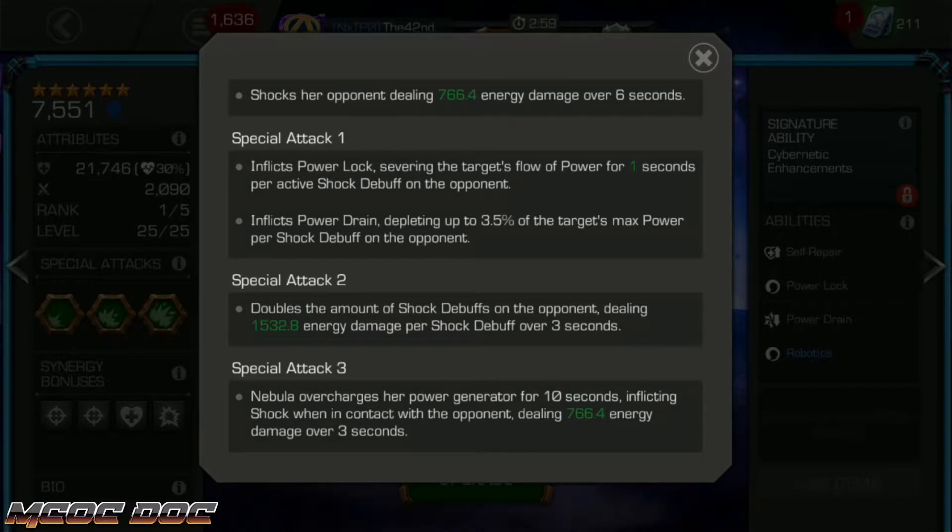The shocks need to actually be up for the third hit. You'll drain 3.5% per shock debuff. It's relatively consistent. Ten charges is a third of the opponent's max power, or one bar of power, so that's pretty good.